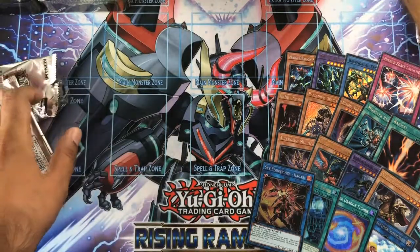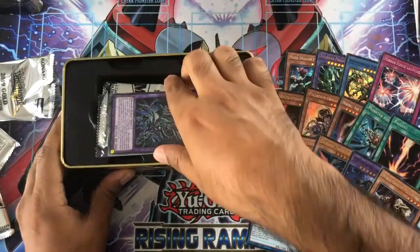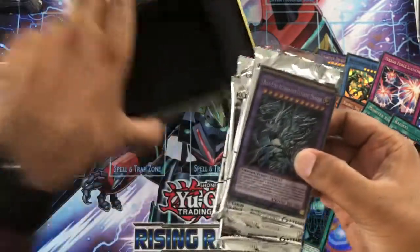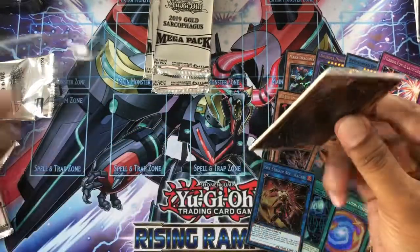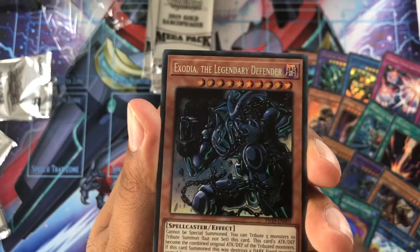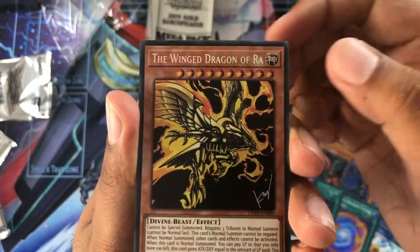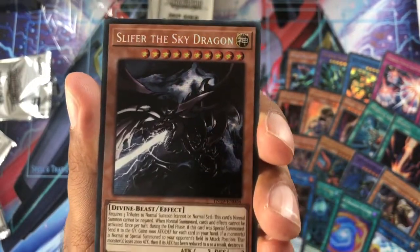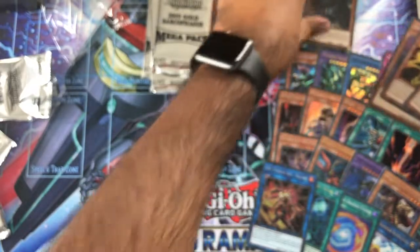So that's it for the first tin. Let's open up the next one. I can already see the Blue-Eyes Alternative Ultimate Dragon — very nice indeed. We've got Blue-Eyes Ultimate Dragon, very nice. Exodia the Legendary Defender. Dimension Shifter, very nice. The Winged Dragon of Ra and Slifer the Sky Dragon. Quite dark, these cards, but looking very nice indeed.